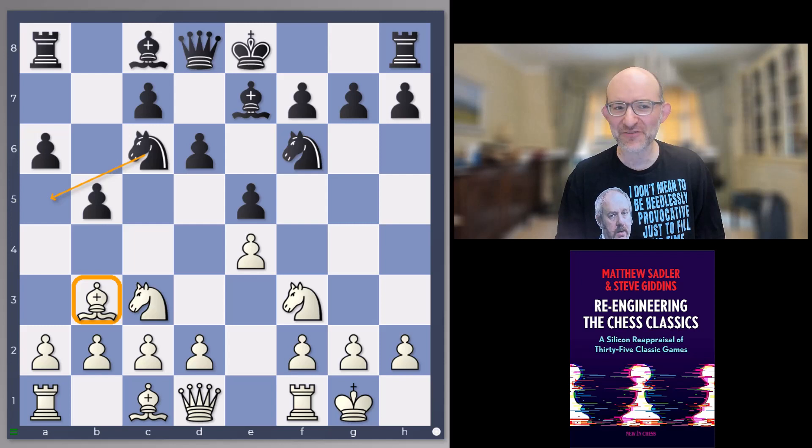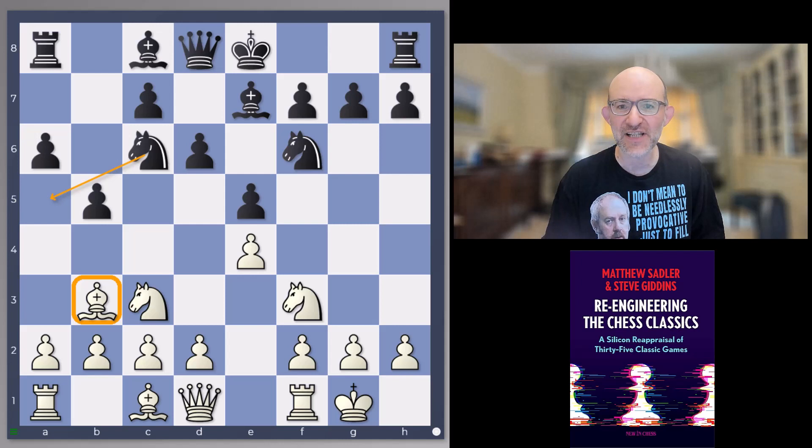I'll put a link to that video, but it's a very similar scenario where black blocks up the queenside and you assume that means black is going to be much worse. But actually the engines prove that against white's kingside attack, black can also fight there and even get an advantage. It's a very interesting game with quite deep strategy, and Janowski's finish is very nice as well. So this is Janowski as white against Carl Schlechter as black — let's have a look at how this happened.